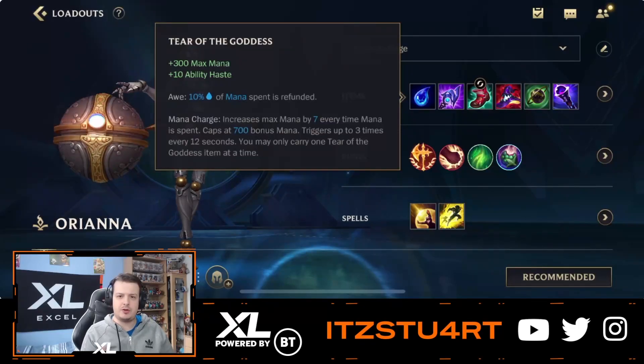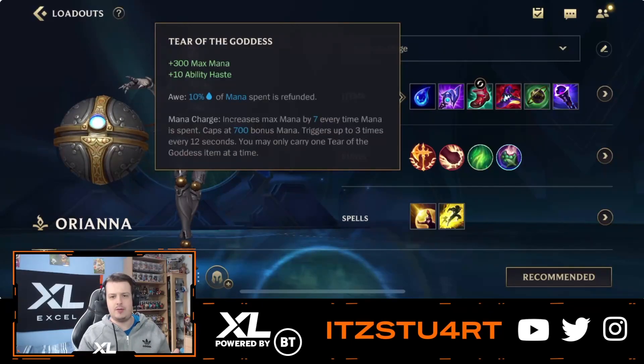When you complete both Luden's Echo and Seraph's Embrace, you get a load of damage because you have a lot of mana which scales into ability power.